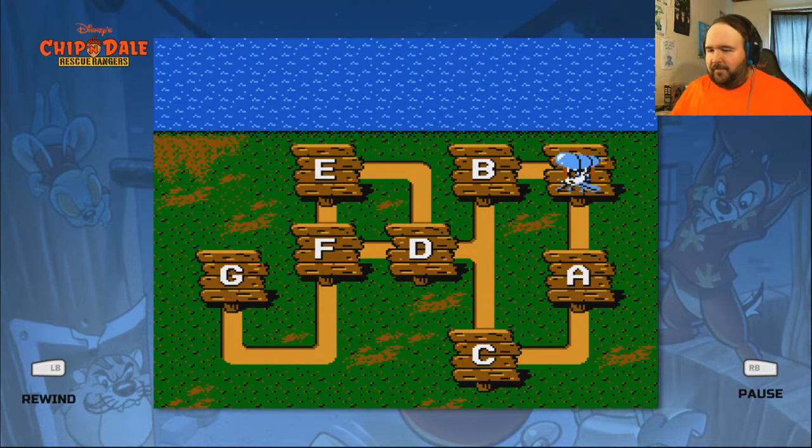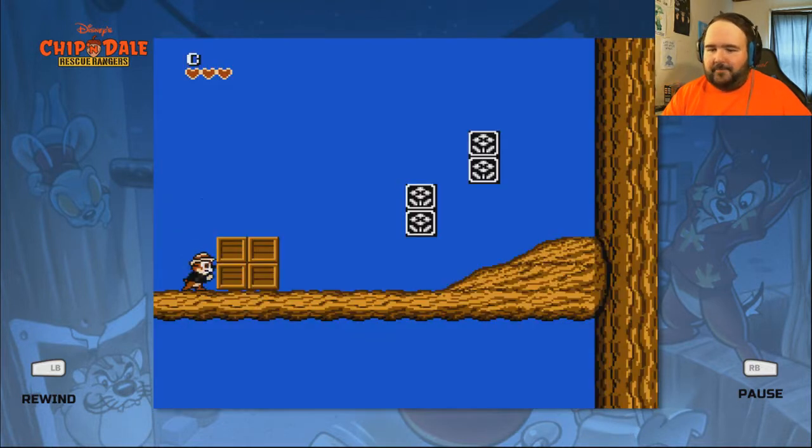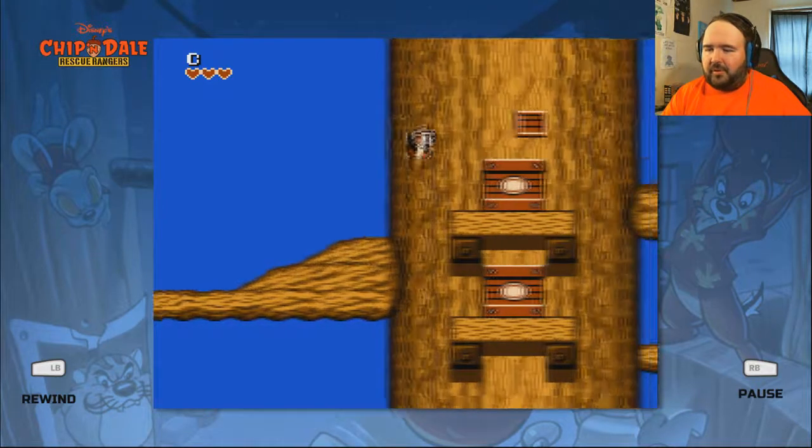So it's semi-non-linear in that you can choose between A and B here. Then once you do B, you can go to C or D. Once you do D, you can go E or F. And then you can just go straight on to G. For the purposes of this, I'm actually going to be going through every level. And considering these levels are so short, I can probably do two or three in the same video.